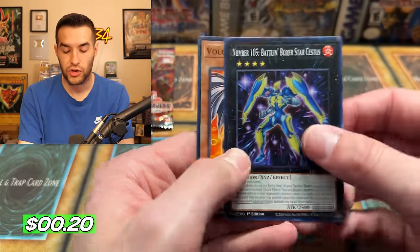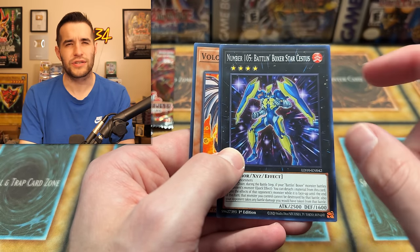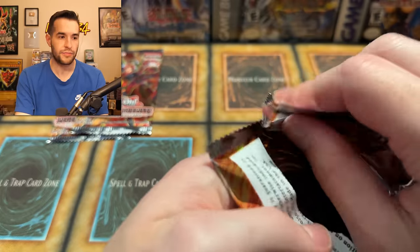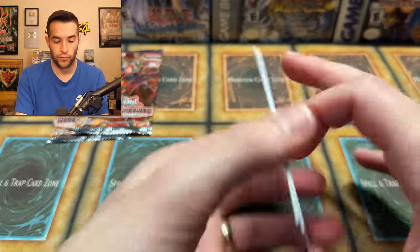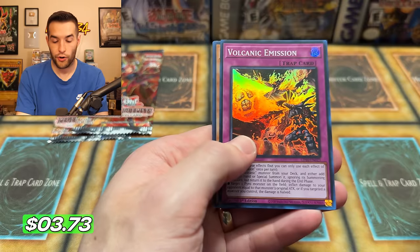We need to see the link on the side because the link is the Ghost Rare. We have not a link — we have number 105 Battle Boxer Star Cessus. It's a Zexal set card, and it was like a $40 Super, so that makes sense that it got a reprint. Two packs to go! We have Balinx and a Volcanic Emission — watch out for those, very dangerous.